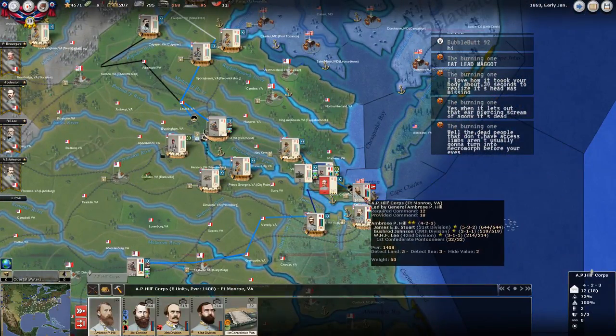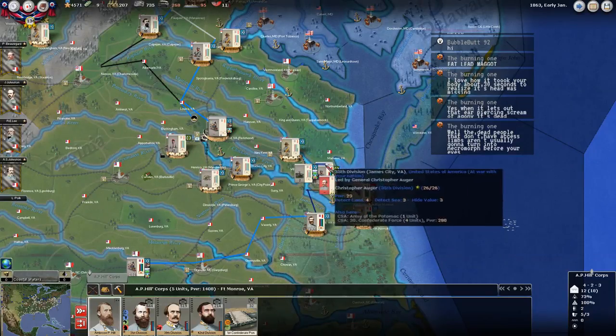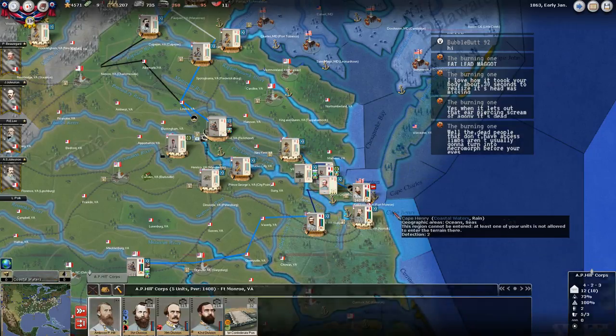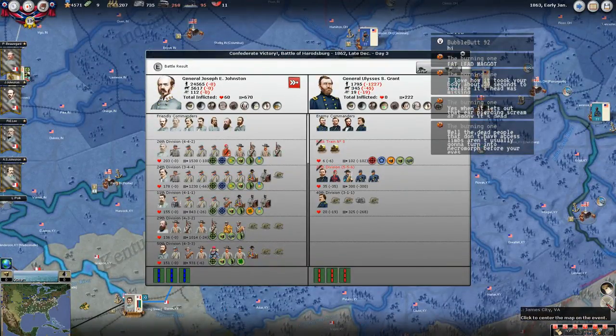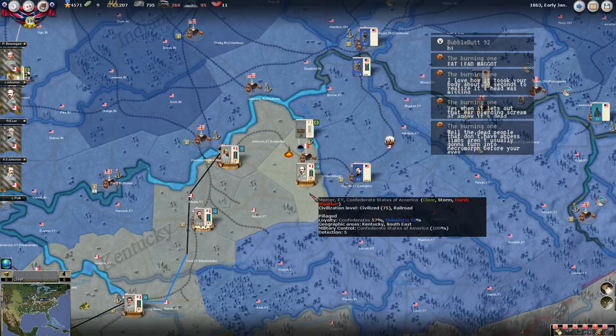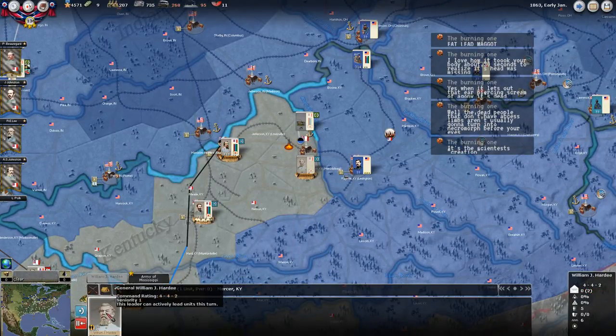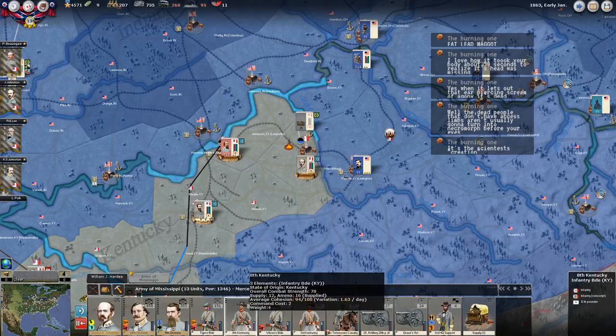I am besieging Fort Monroe right now - I've got a 1,400 power force and I think he's got like 200 or 300. I did kick Augur out of there - he's actually not a bad general, but we just had so many troops, and I'm still bringing up more. I want to make darn sure I take it. We finally, finally took Mercer, Kentucky - it took us like eight months, something ridiculous, but we finally took it. I've pulled Hardy out to make him a core commander because he can now be promoted, so hopefully he maintains that four strategic value.